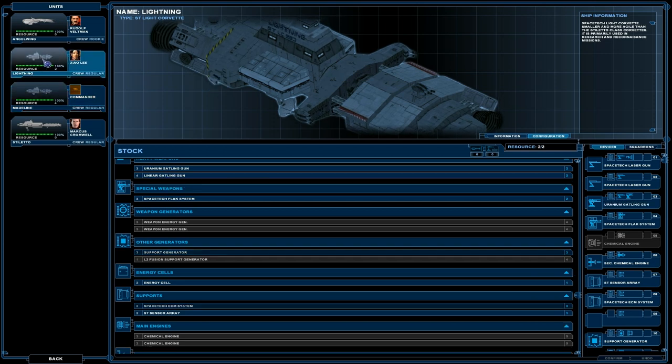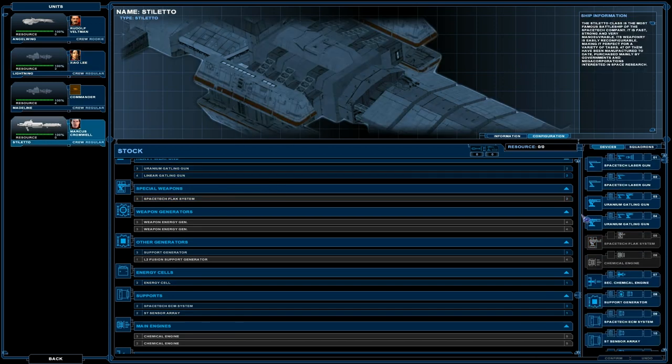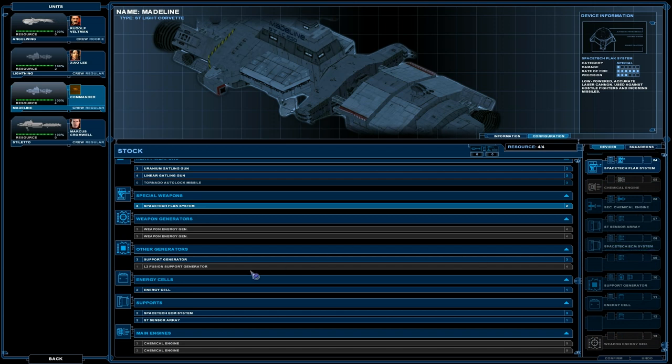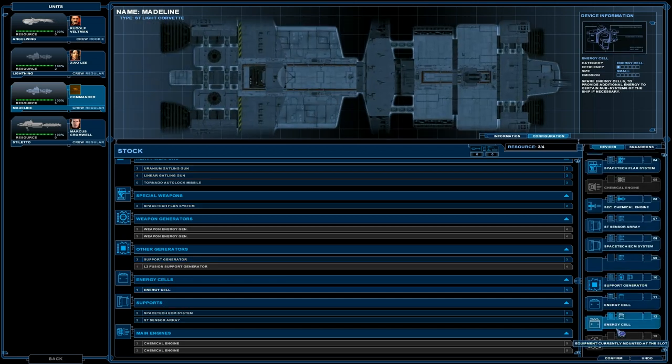Wait a minute — Uranium? I had this problem last time. I used up all resources by accident buying linear Gatling guns, because I thought linear was better since I was down the list a bit more. I should have actually checked the specs on them. I changed it back anyway — I had enough resources. But I should manage my resources a bit better later on.